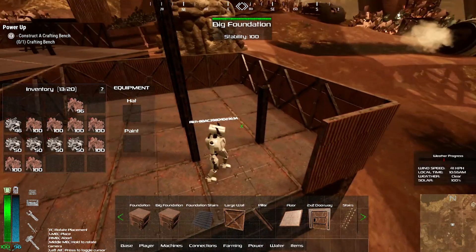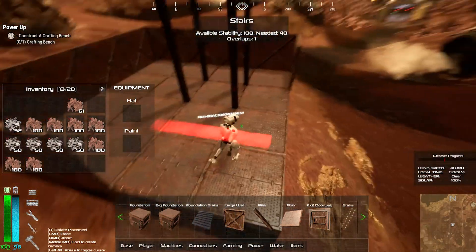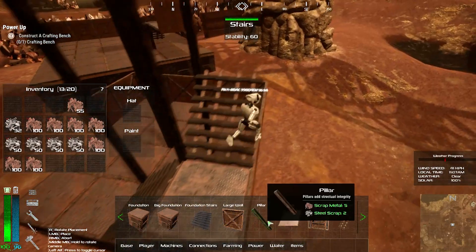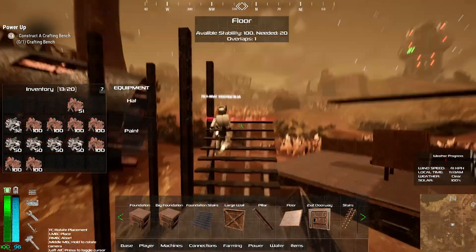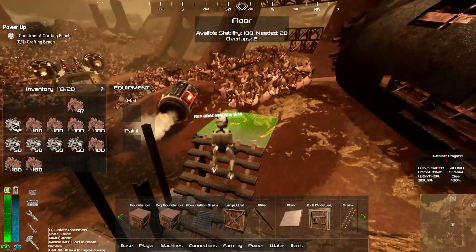The stability system — we've improved the UI so it should give you feedback on exactly why things are unstable or stable. So you'll know if something isn't placing, and it should tell you whether it's a stability issue or not. As long as you keep your eye out and look at what it's telling you, you should be able to understand why a particular piece isn't placing.